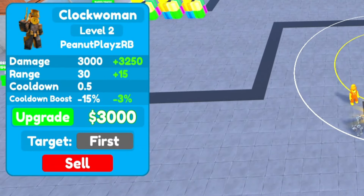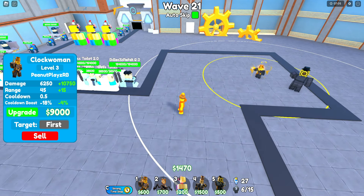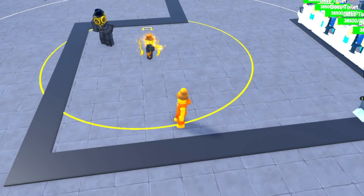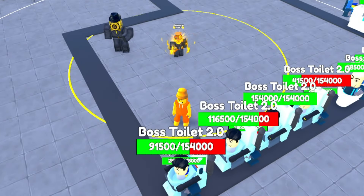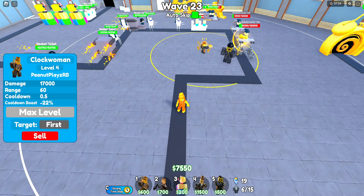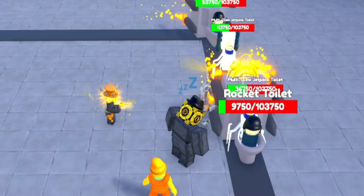We're going to upgrade the clock woman twice. Now we've got an 18% cooldown — that's actually massive. The gun has a chance of freezing the units — that's one of its insane abilities. It's freezing the toilets in place. That's actually going to be so useful, as well as the 6,250 damage that it does every shot. Now that it's max level, look at that — 17,000 damage every 0.5 seconds. And the fact that it gets to freeze — it seems to happen pretty often.